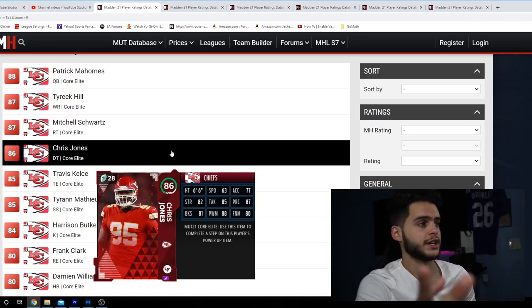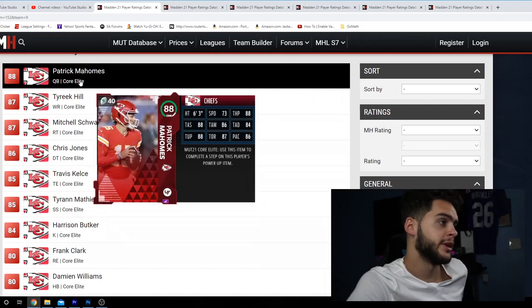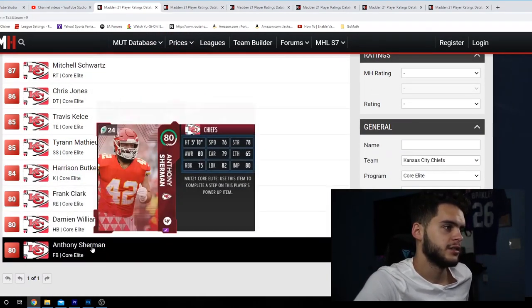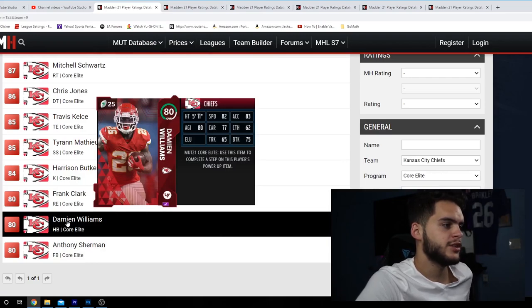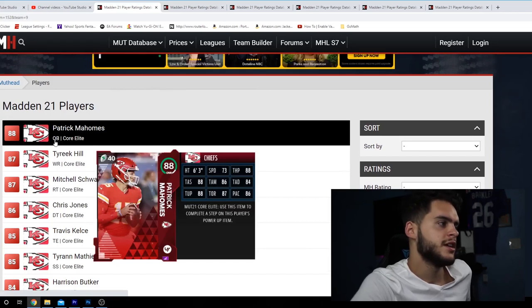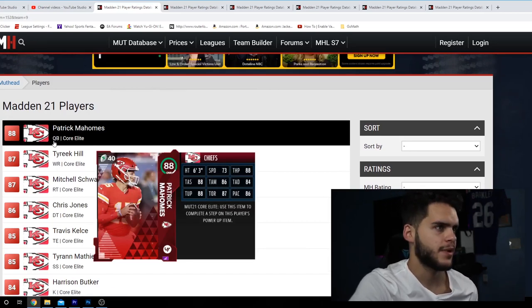The issue with other teams — like the Rams last year — is you'd hit an elite and it'd be Nicky Roby Coleman. Nobody wants him. Here, I genuinely think you can start any player on this list. Damian Williams is probably the only guy you wouldn't want to start; he could be a backup or just a day-one running back. Chiefs are looking super solid with a high variety of elites. I'm leaning towards Chiefs as my top option.